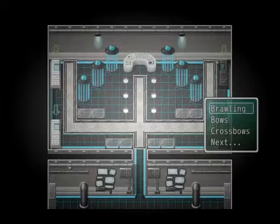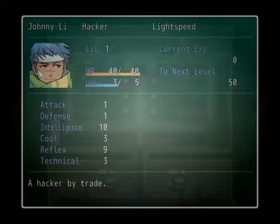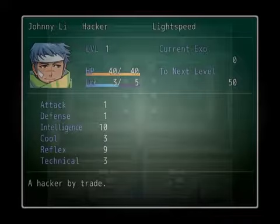Going into the stats a little bit — I really didn't know what I was doing. I just put a whole lot of points into intelligence and reflex, and made my luck 5, because why not? I was hoping that since my intelligence is pretty high, I'd be able to hack things really well. I might remake my character and balance it out more if that doesn't work. I really don't know how to play this game — I haven't played it yet — and a lot of players are going to feel very confused at this point.